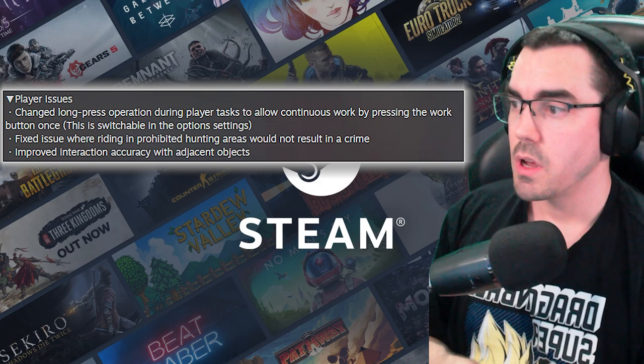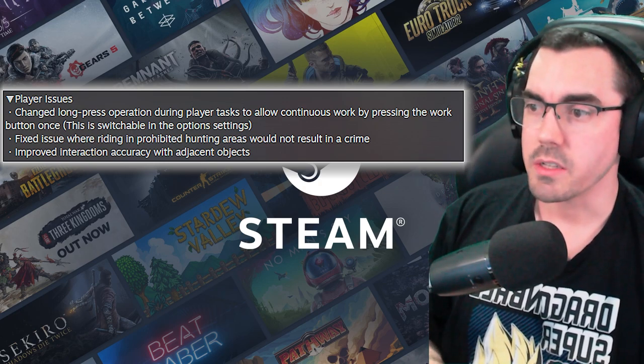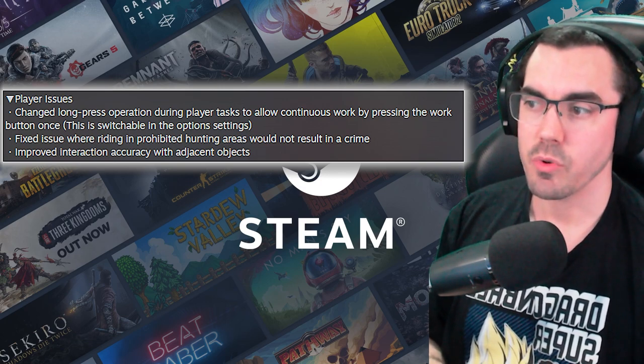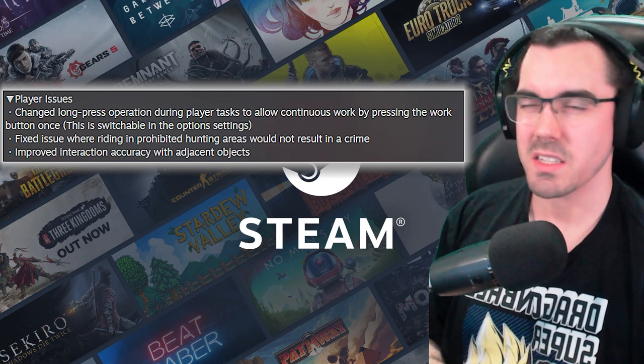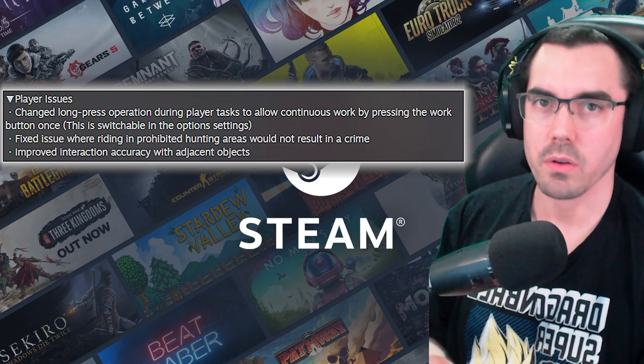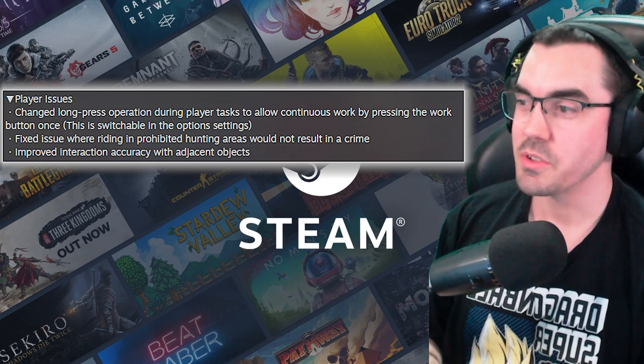Player issues: changed long press operation during player tasks to allow continuous work by pressing the work button once. This is switchable in the option settings. So instead of having to hold F, now you can just tap F and then go make a drink while you're waiting to craft. That's useful.